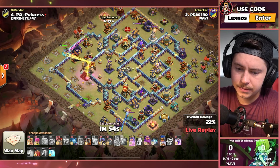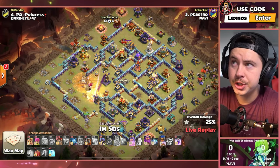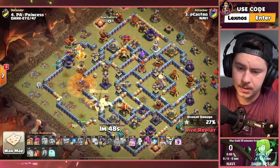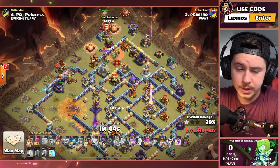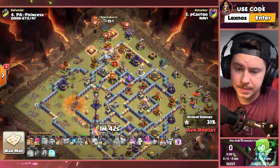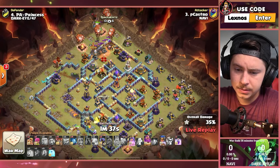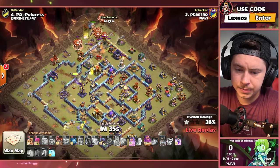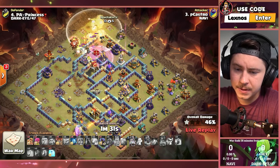King still gets the Town Hall. Battle Drill with the Champion. And Lalo from the top side of the base. Kelton Spell to distract. Pop the RC ability — Spirit Fox still alive.